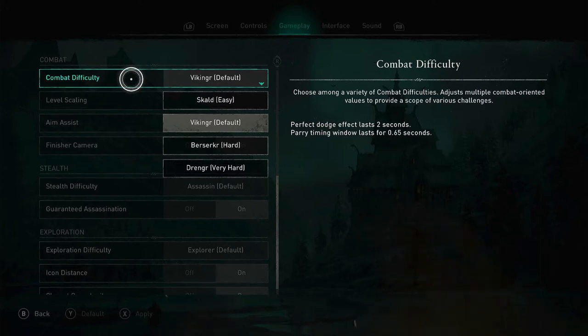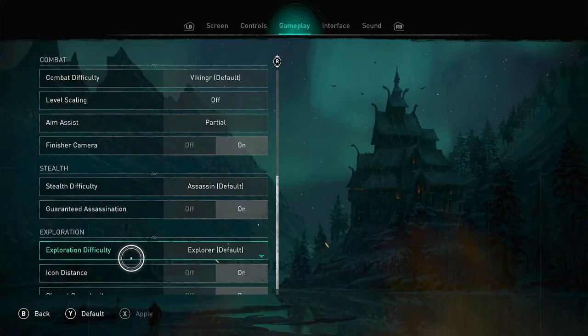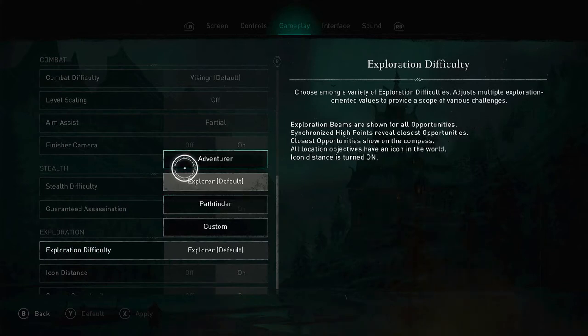Just scroll through the options and choose which best fits your playstyle. If you're finding that you are killing enemies too easily, turn the combat difficulty up. Or if you don't enjoy stealth, you are able to turn that difficulty all the way to easy, which means you'll be able to sneak around a lot easier. Do you enjoy sneaking around or do you just want to run in guns blazing? Adjust the settings to apply to your game style.